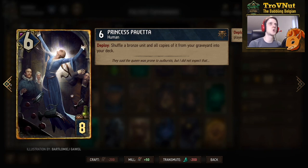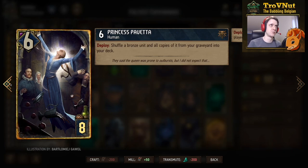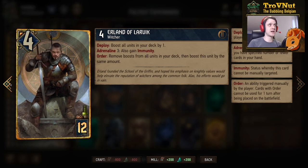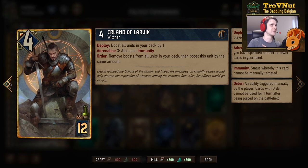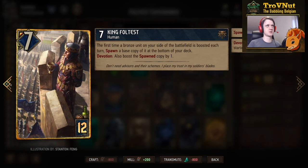Princess Pavetta is another crucial card — six power, and on deploy she shuffles a bronze unit and all copies from your graveyard back into your deck. The strategy is: in round one you build up an army of commandos, then use Pavetta to put all those graveyard commandos back into your deck, so in the final round you can pull them all in one go and slam the board with a huge amount of points.